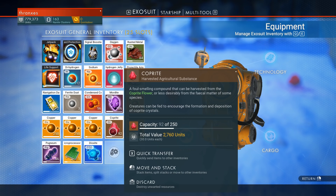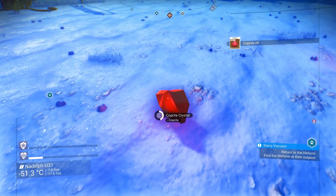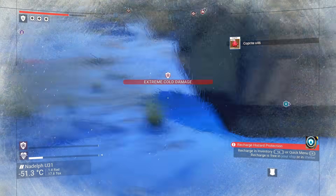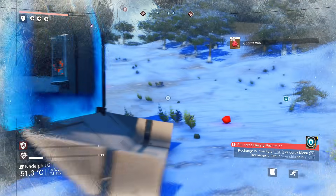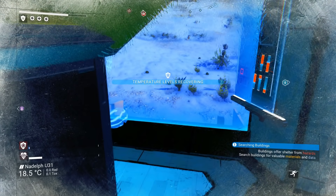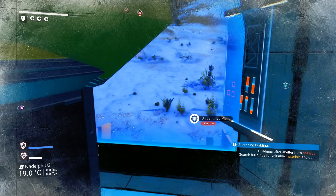What is all this coprite? It's a foul-smelling compound that may be harvested from the coprite flower, or less desirably, from the fecal matter of some species. Doesn't really say what it's for, so I guess we're going to collect it and maybe refine it into something. Am I not being kept warm in here? This is a shelter — just got to get back away from the door a little bit. There's a draft.